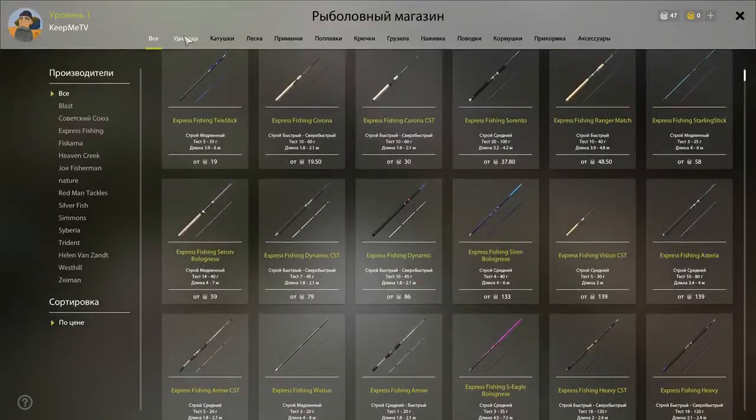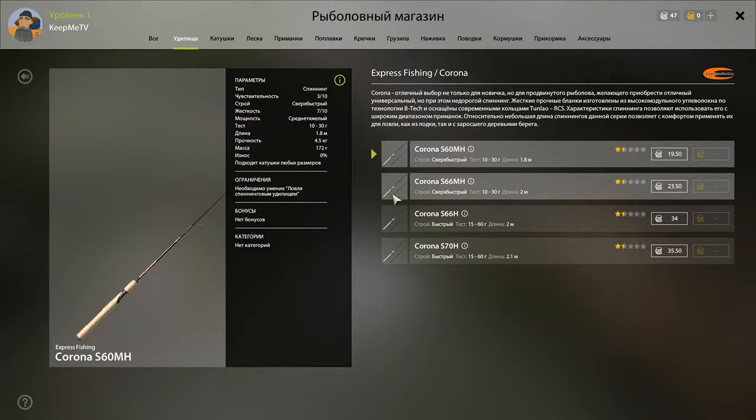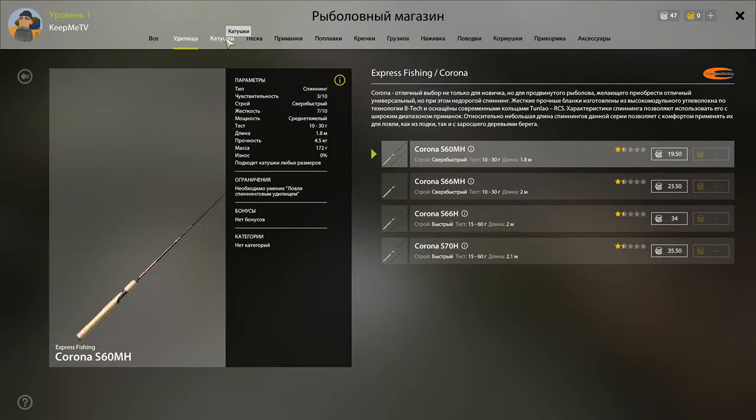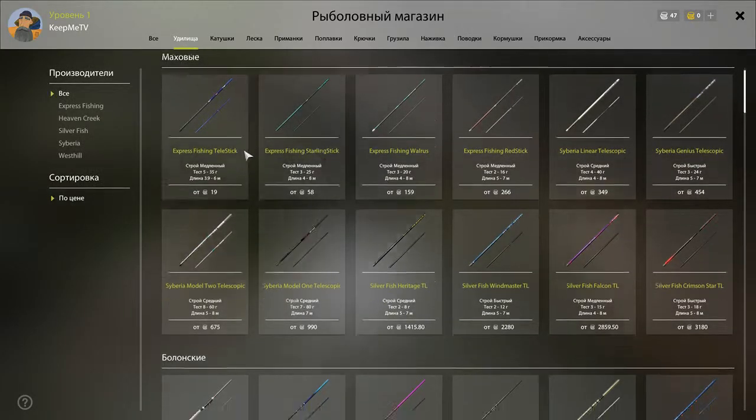For spin fishing, go with the Corona S 70H — it's 3,550. For the reel, it's the Last City 4000S with 5.5 kilogram. The rod also has 5.5 kilogram. For bottom fishing...